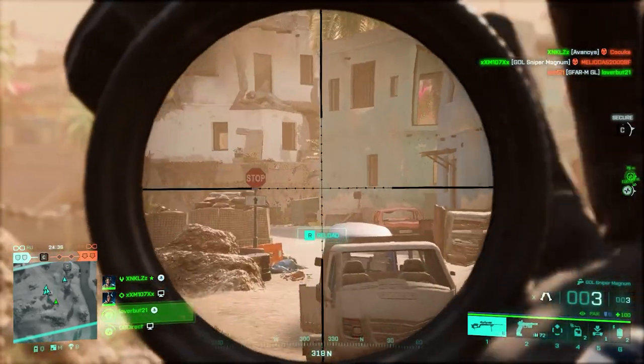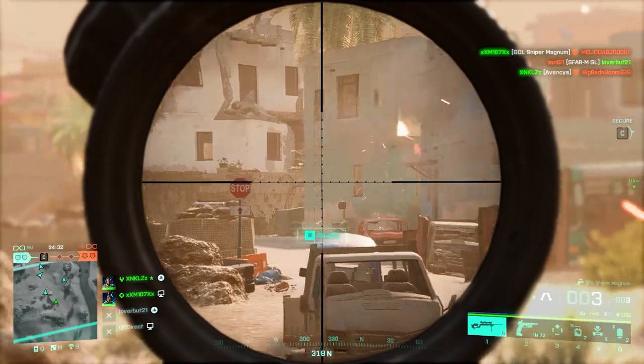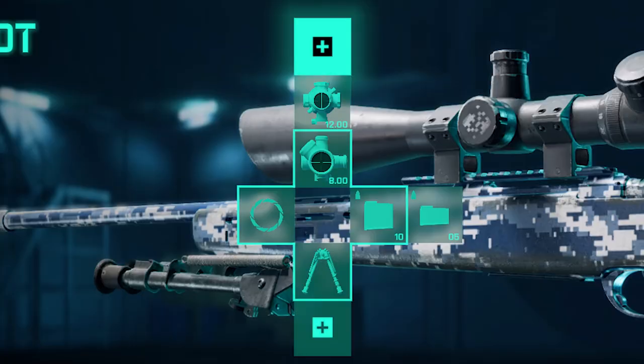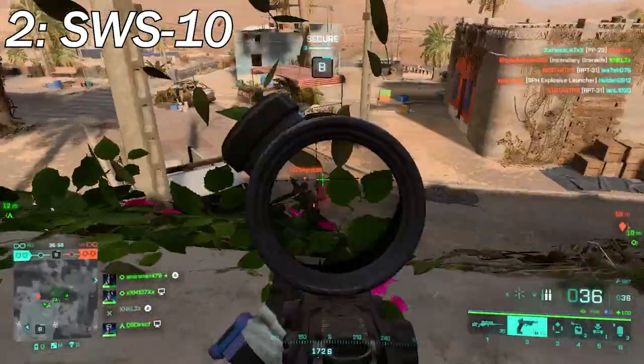For the setup, as a vault weapon the choices are limited. We go for factory barrel and a bipod. For ammo, go for standard issue extended and then standard issue rounds. For weapon sights, BKS 8x and Longshot 12x is the way to go.